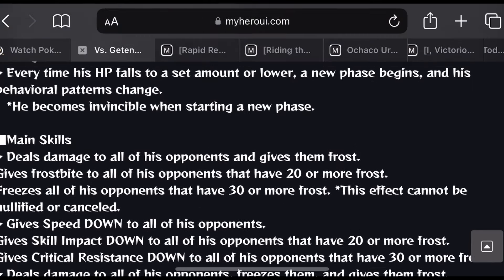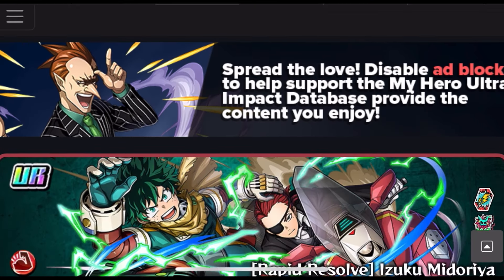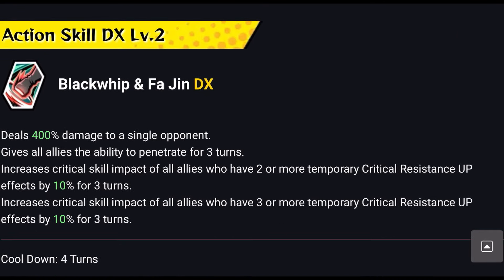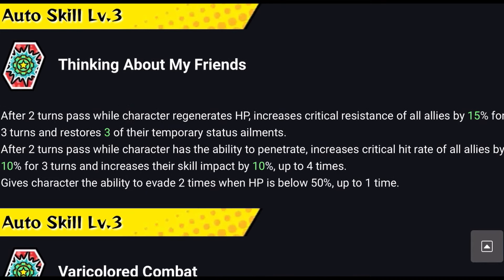Starting with what I think is one of the best characters: Fourth movie Izuku Midoriya. His Plus Ultra, first action skill, and second action skill all work together so you won't struggle against Gantan. His auto skills are clutch too — after two turns pass, while the character regenerates HP, it increases critical resistance of all allies by 50% for three turns and restores three temporary status ailments.